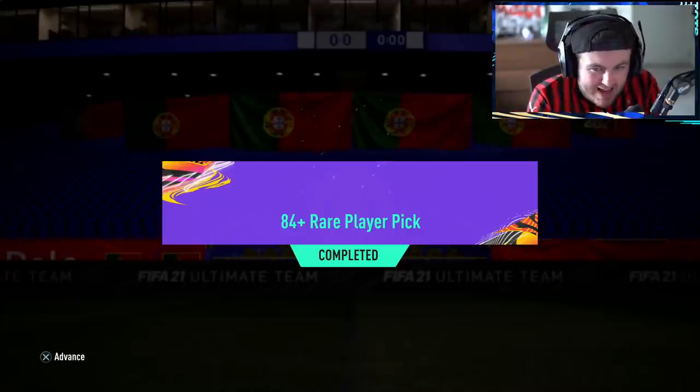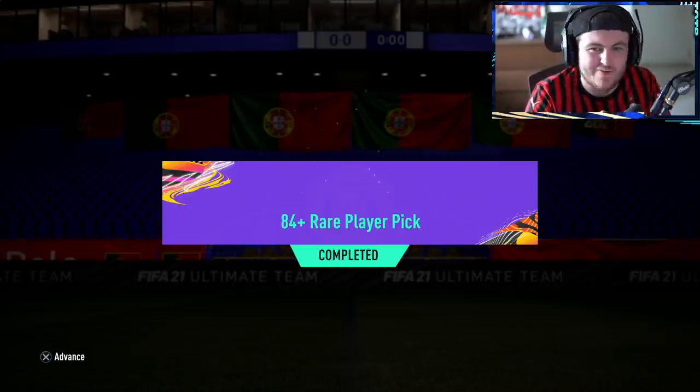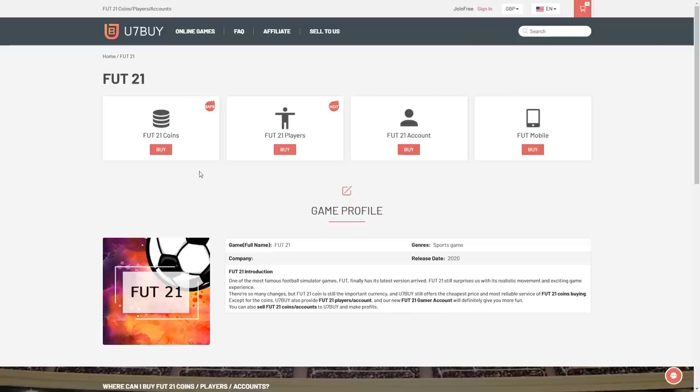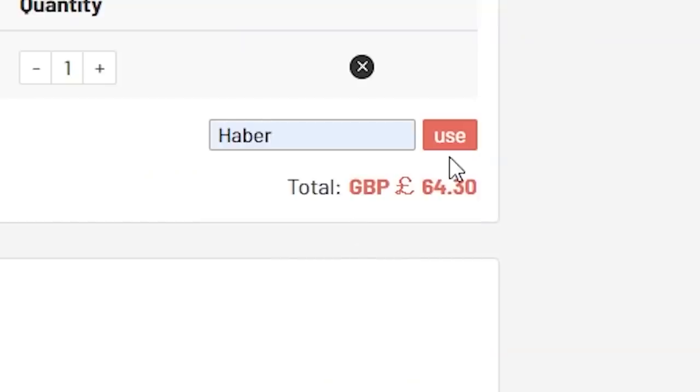EA just dropped an 84 plus rated player pick and a 92 plus prime icon upgrade. We're going to open both of them and see if we can get something good. For cheap, fast and reliable FUT coins, check out u7buy.com. There is a link in the description. Use the code HABER to get yourself a discount on all of your orders.